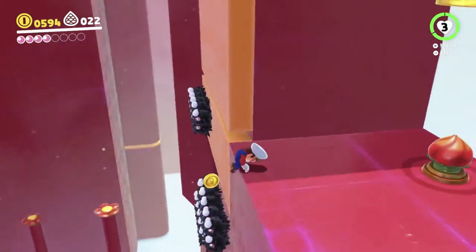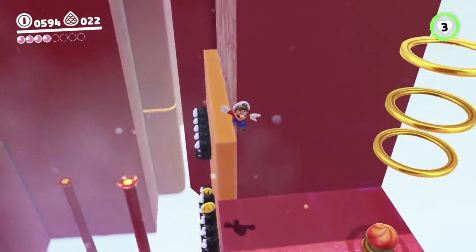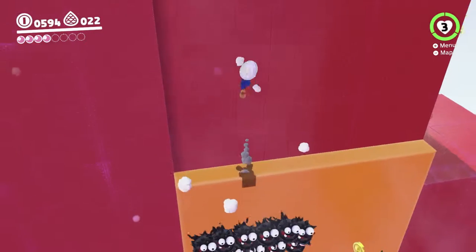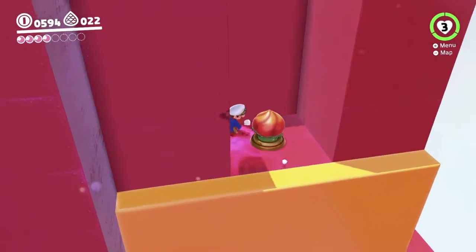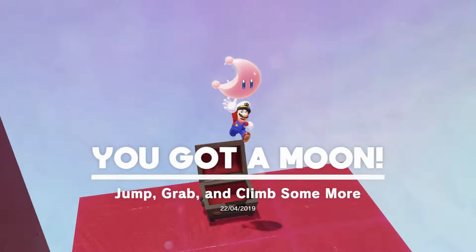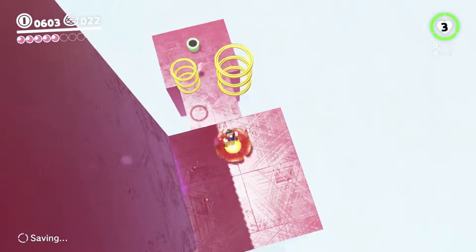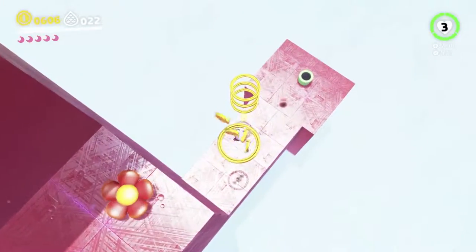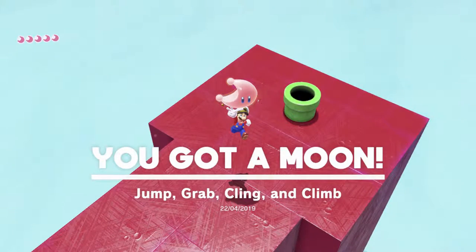There are two moons to be had here, so first we're gonna jump on top of this platform when it moves back down. And then the other regular moon is the one down here. Bunch of coin rings you can get on the way if you want some coin rings. Yeah, awesome.